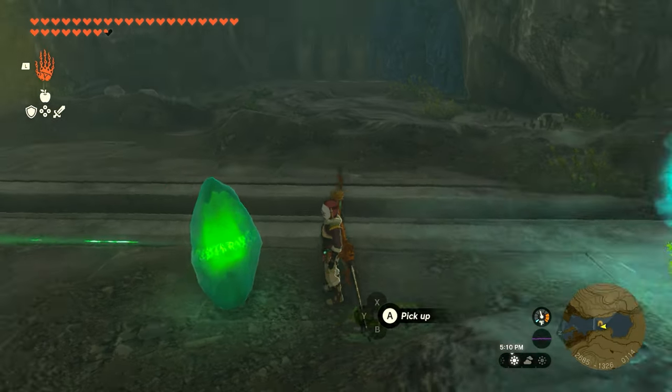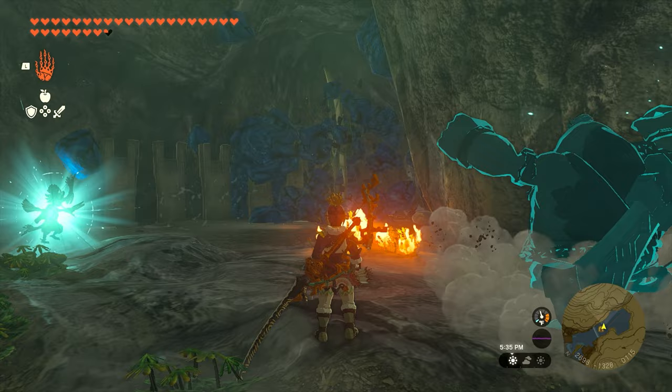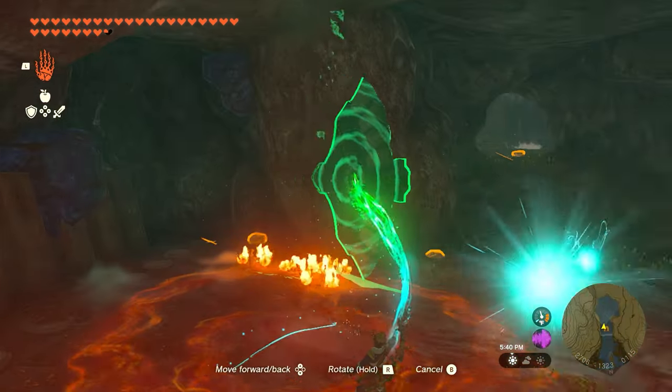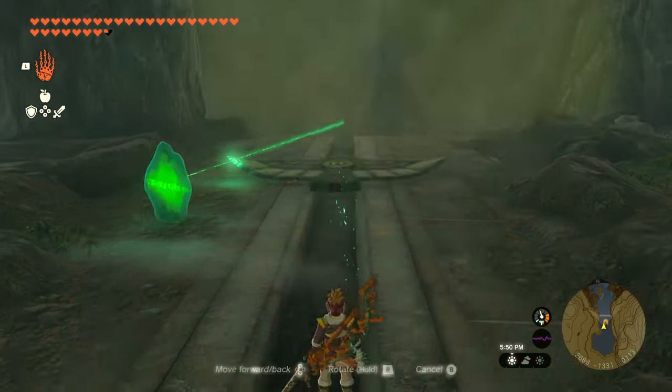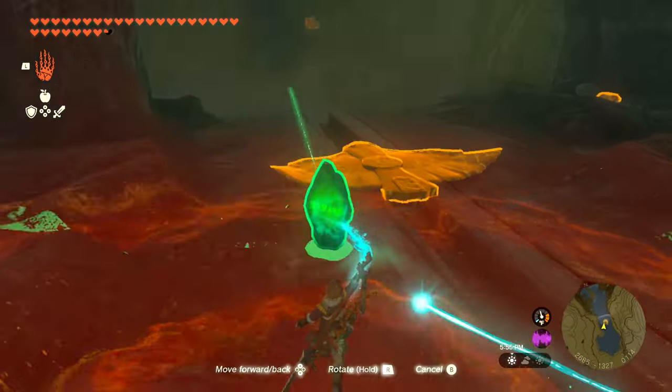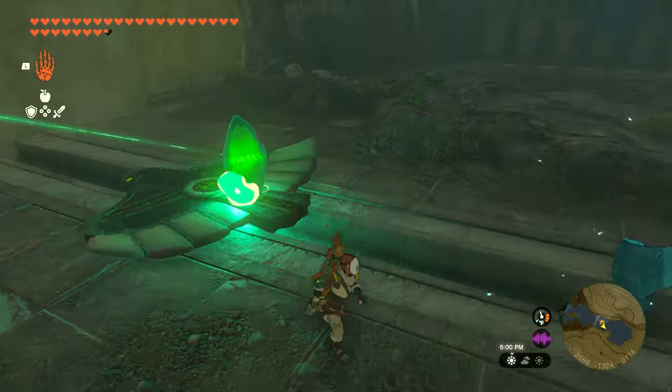Bring the crystal down and over here on the right we're going to use the Sage of Fire to break through this blue rock wall. Once you do, you'll get the wing out. Go ahead and line that up on the little runway, and then we'll go back up into the room that had the crystal.